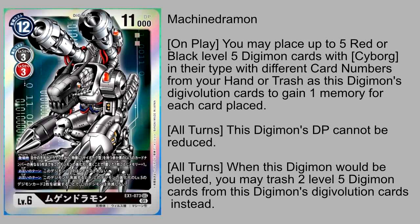There's a lot to unpack with that first ability. Placing five Digimon with Cyborg in their typing into his Digivolution source while gaining a memory for each basically reduces his on-play cost from 12 down to 7 — pretty decent for a level 6 body. On top of that, you gain the benefits of all the inheritable abilities from those Cyborg Digimon, and they do have to be different card numbers. So maybe one Andromon from this set, one Andromon from a different set — but the idea is you're stacking five powerful inheritable abilities, as all the cards we just saw were Cyborg level 5 red or black Digimon interacting with machines.